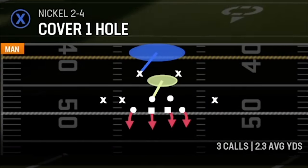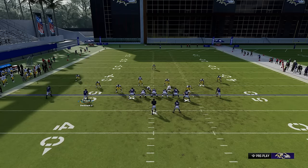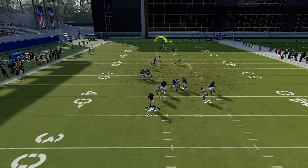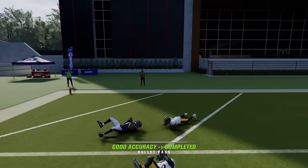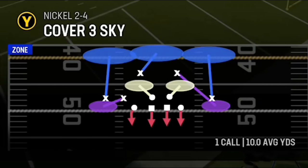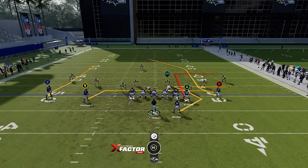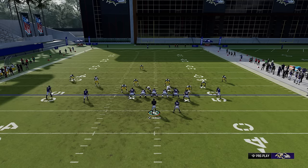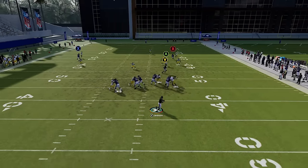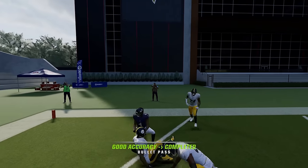This play can also be a one-play touchdown against man coverages like cover one or cover zero. Against cover one, run it from a hash mark to the short side of the field and put the tight end on a streak just to pull back the coverage. The B route will eventually cross and be a very big play — that route just does a great job against man coverages. We barely get the touchdown, but that same setup also has success against cover three.